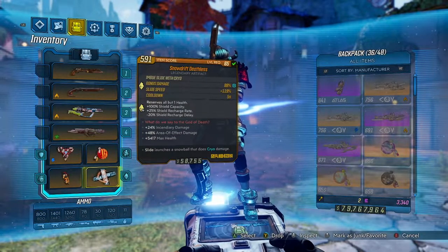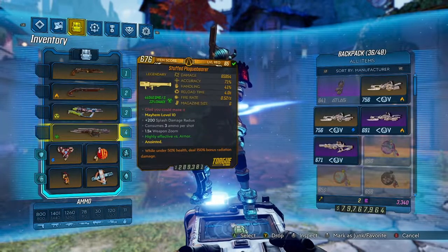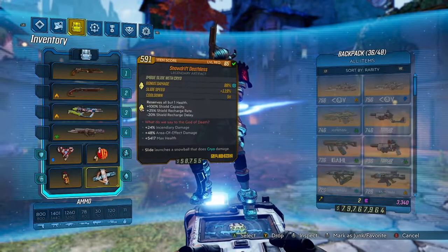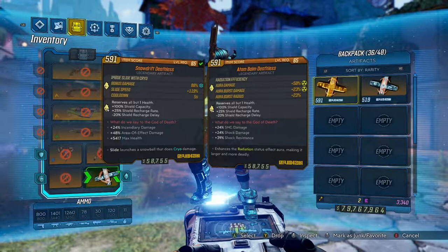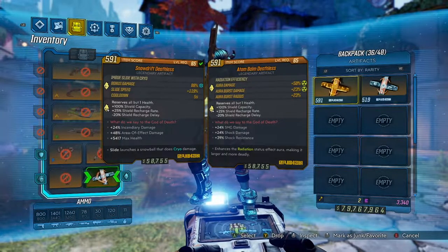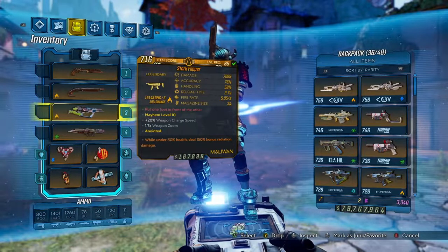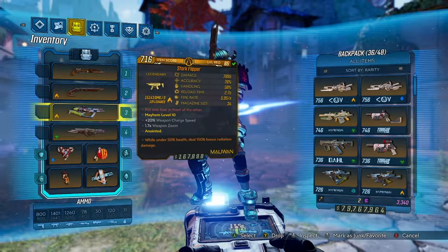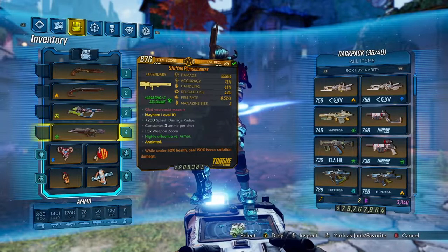For the relic, we're using a Snowdrift Deathless — the specific variant is up to you, as long as you have a Deathless. The HP converts to shield, AOE damage benefits anything splash and Plague Bearer related. We're using a Urad Plague Bearer. The Snowdrift is just to get around faster, though you can use an Atom Bomb as well. The artifact also rolls shock resistance and increased shock damage for our rail guns, plus SMG damage for our Flipper. We'll be out of Iron Bear very rarely, but when we are, things like Flippers, Hellwalkers, and Plague Bearers get kills fast.